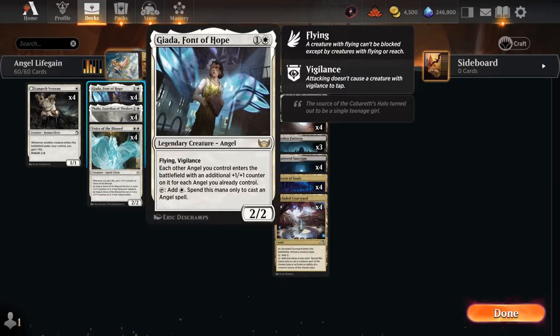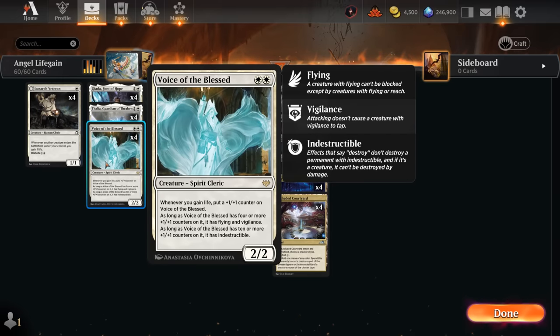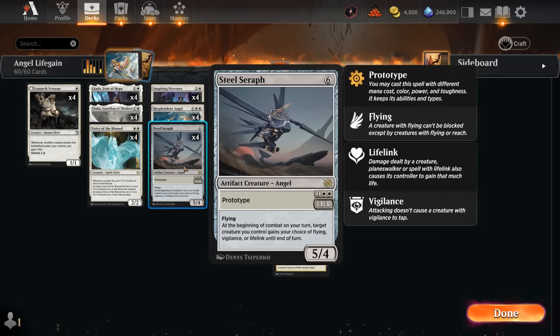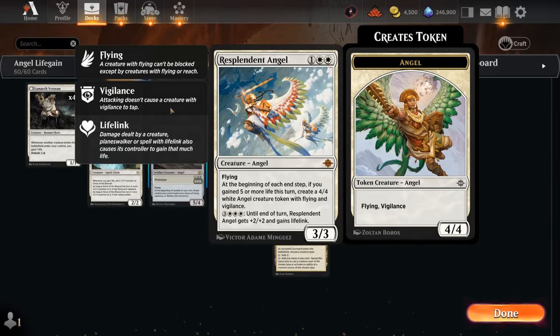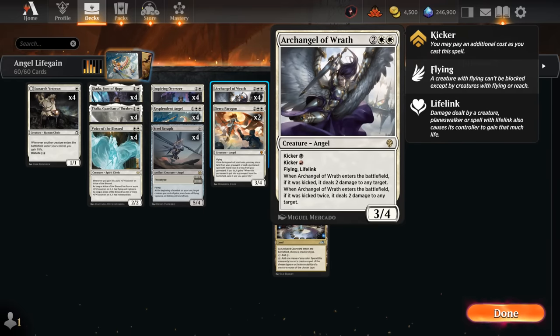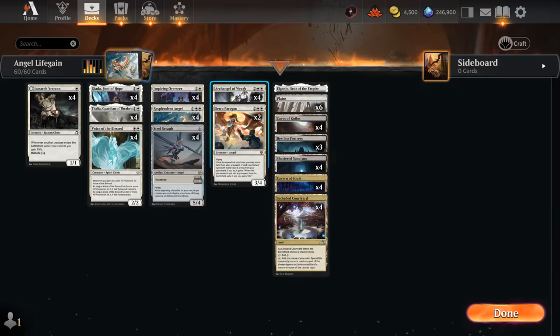At two mana, Jada is a huge payoff for the Angel deck, letting them enter with additional counters and tapping for mana. Voice of the Blessed is another payoff for gaining life, pairing well with Lunarch Veteran gaining life when creatures enter. At three mana, Steel Seraph can give our creatures lifelink, helping enable both Resplendent Angel and Voice of the Blessed. Resplendent Angel, if we gain five or more life in one turn, makes additional Angel tokens, and also has a six mana ability to give it lifelink. Inspiring Overseer is another decent Angel that gains a bit of life. At four mana, Archangel of Wrath plays well with both Voice and Resplendent Angel. Finally, Seraparagon recycles cheaper creatures in the deck, getting back everything except Archangel of Wrath.